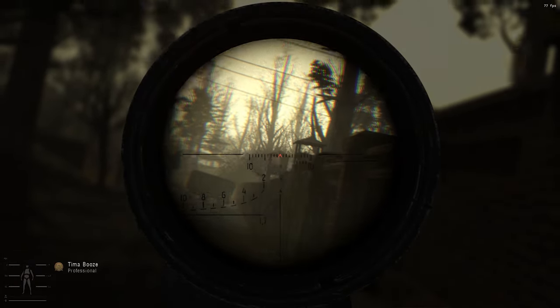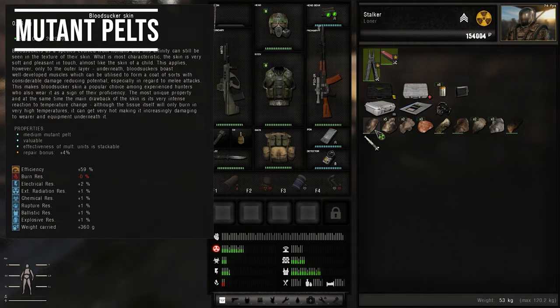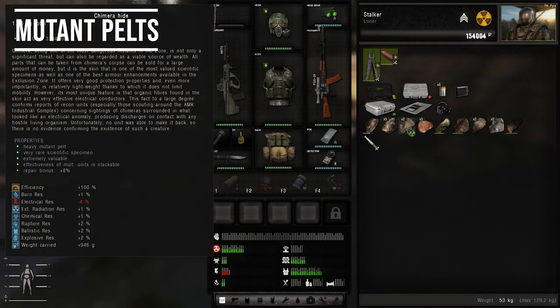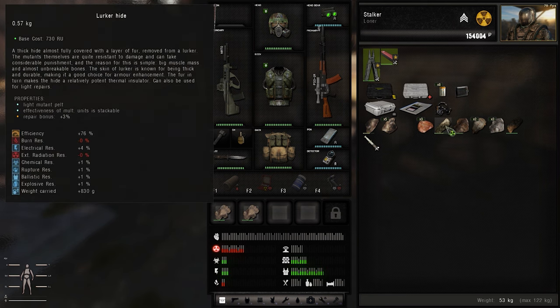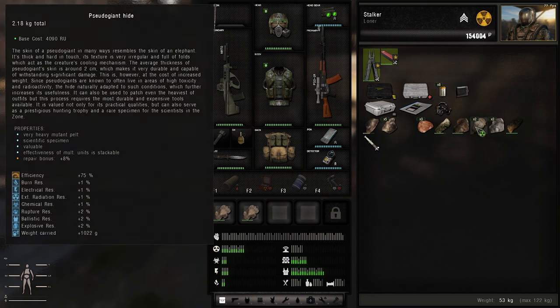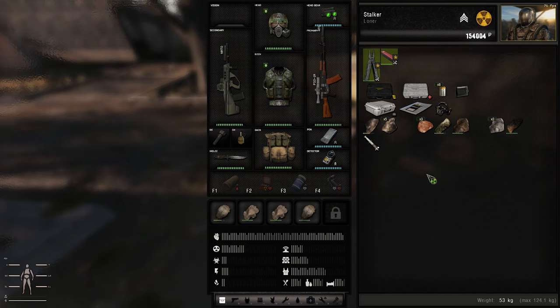Early to mid game, all your belt slots should have mutant parts in them. They give a ton of little bonuses that make a big difference when you start stacking them. You will want to move to better attachments or artifacts in the long run, but at the beginning, mutant parts are your best friend.